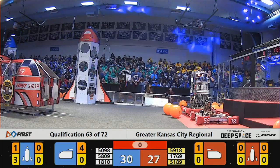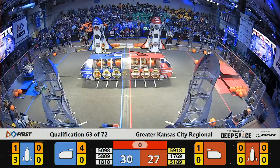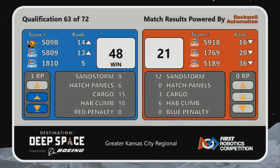Nice endgame scoring by the Blue Alliance at the end. The Blue Alliance 48, Red Alliance 21. And the Blue Alliance earned an extra ranking point because of the endgame — their habitat climb.